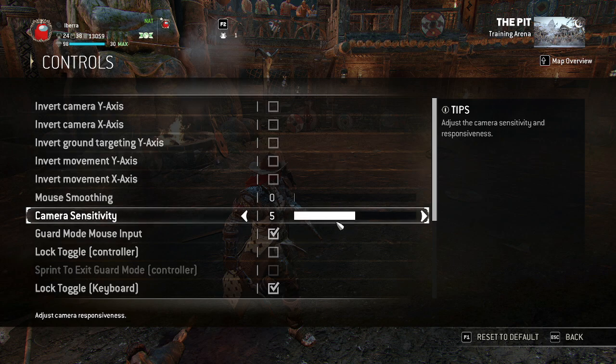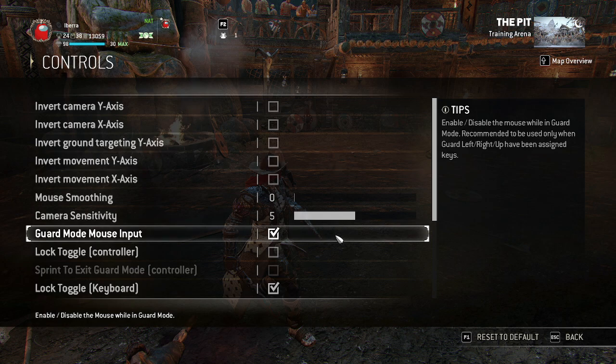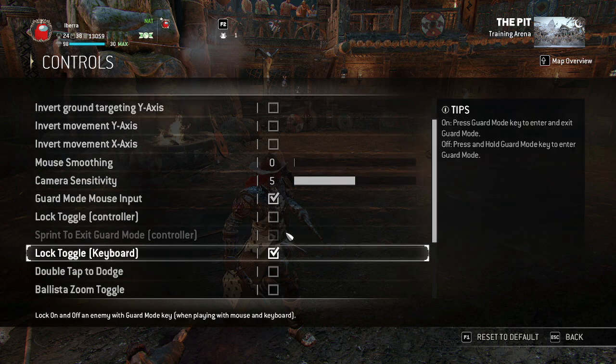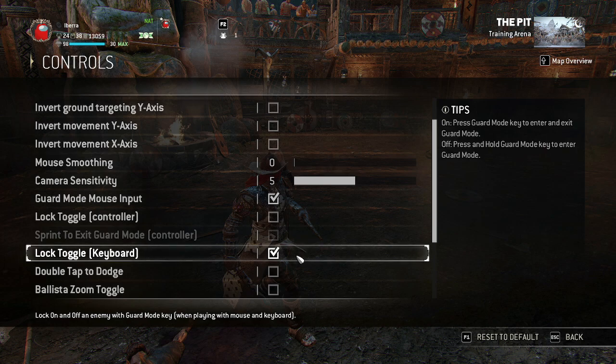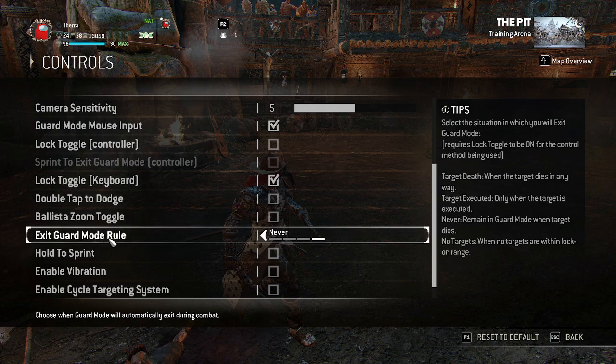For general controls: I keep camera sensitivity at 5, playing at 800 DPI — it's not too fast. You want guard mode mouse input on. You want lock toggle keyboard on, which makes your guard mode toggle instead of requiring you to hold the lock-on key. Exit guard mode rule — keep it set to Never, because any other setting boots you out of lock-on, and when you're not locked on anyone who hits you gets three free heavy attacks that you can't block or parry. To deal with someone attacking you during an execution, just target swap to them and hit them.